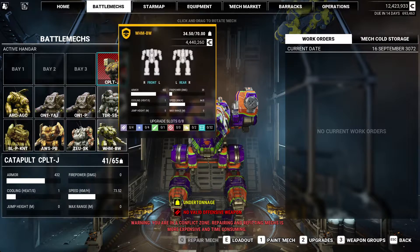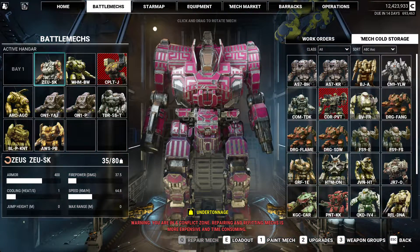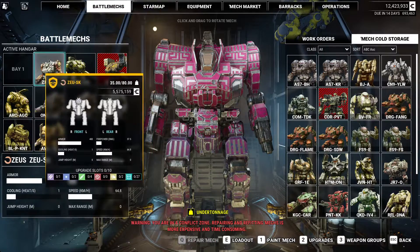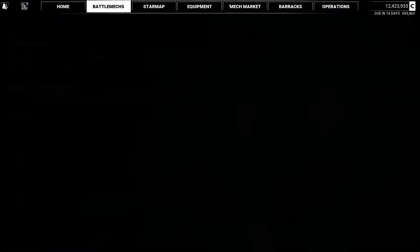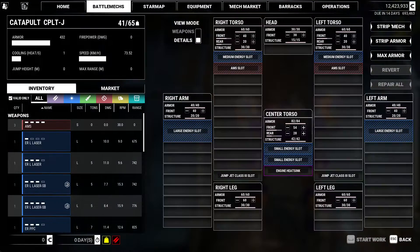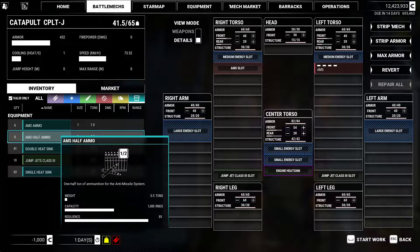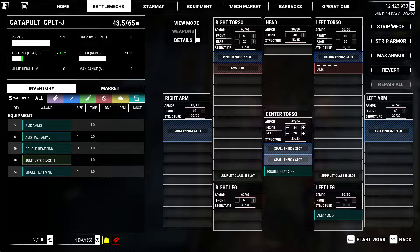Oh, we were going to refit. Who needs to be refit? We need to be refit. That will give us sort of a heavy lance. I'm going to give you an AMS for sure - don't really think I need two of them. I'm going to give you a ton, just start there. You're going to get a double in the engine. We will forego the smalls, I think.